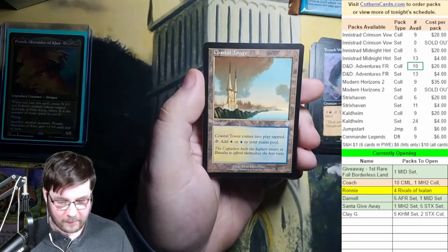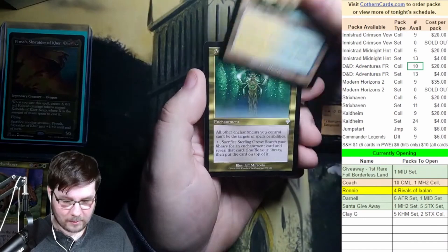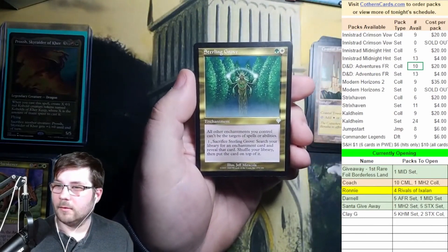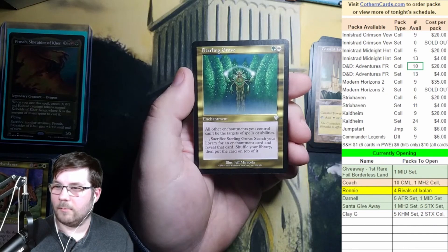Coastal Tower — I love these lands. They're come-into-play-tapped dual lands. Played all sorts of these lands back in the day. Sterling Grove — that is a good hit for an uncommon. All enchantments you control can't be the target of spells or abilities. One sacrifice: search your library for an enchantment card, reveal that card, shuffle your library, put it on top.